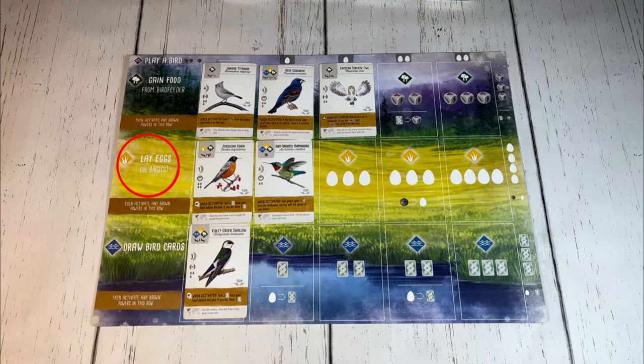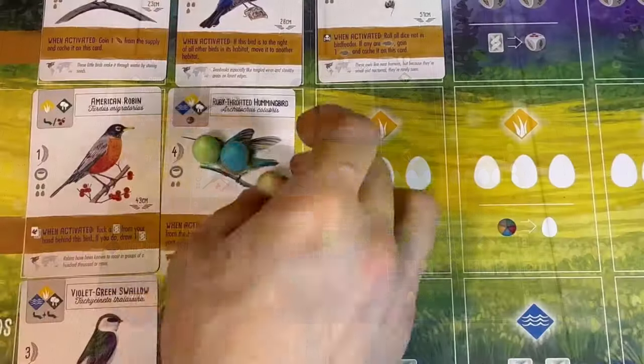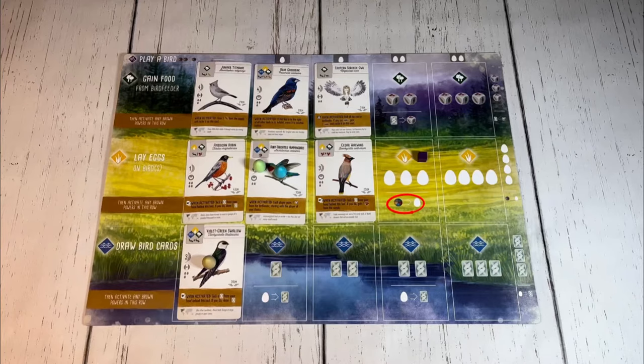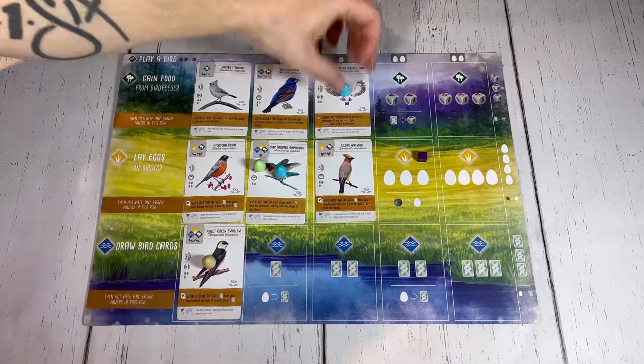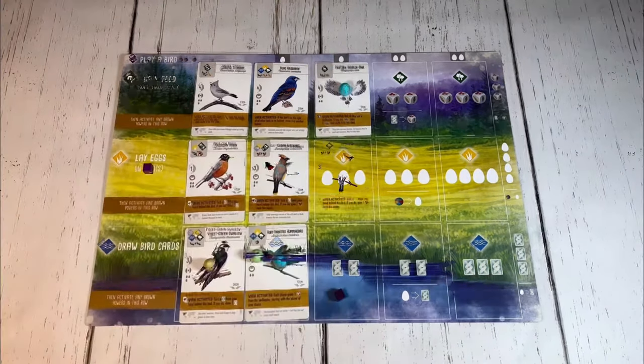All brown birds in the forest may be activated in order after the gain food action is chosen. If the lay eggs action is chosen, that player may lay a number of eggs on birds in their aviary as symbols showing in the leftmost spot in that row. Eggs may be distributed however players like, but you can never exceed any bird's nest capacity. If this symbol is showing in the leftmost available spot, then one food could be discarded for one more egg. All brown birds in the grasslands may activate in order after the lay eggs action is chosen.